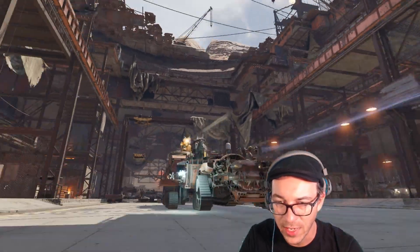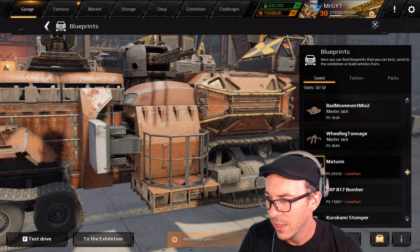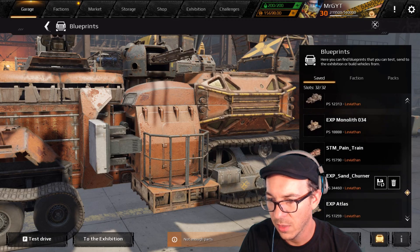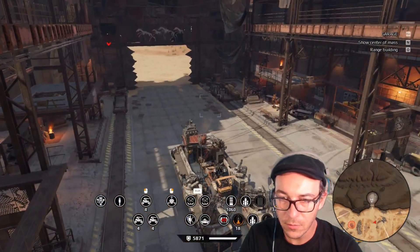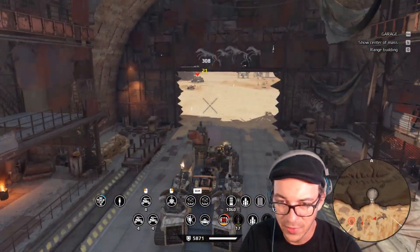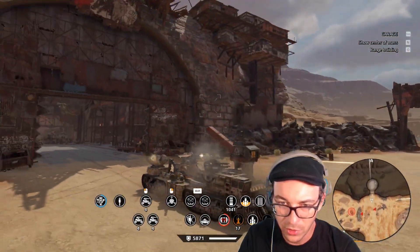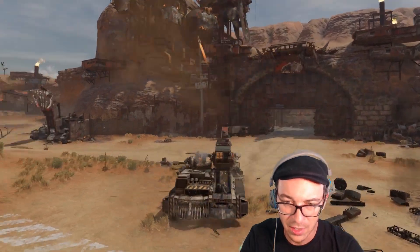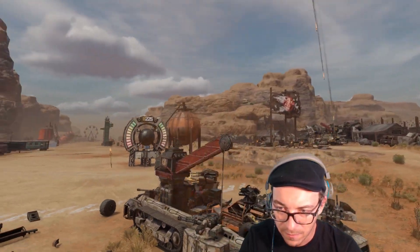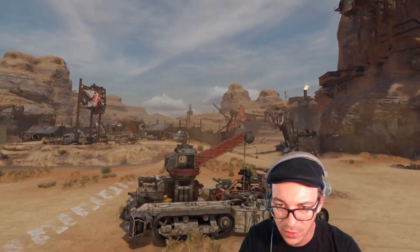All right, what else we got? We've got another one by Harmless Pot, this one called Sand Churner. Let's take a peek at what we got here. I'm digging the little buggy in the middle — you guys putting the deployable cars in there is a really nice extra touch. Very cool — digging the crane as well.